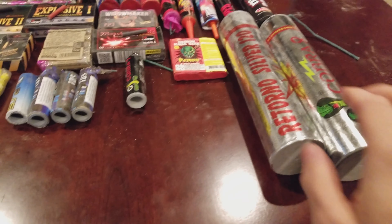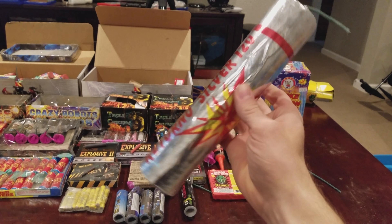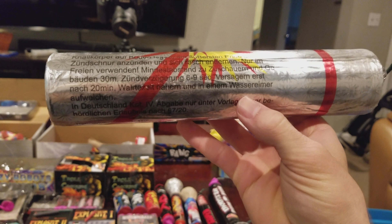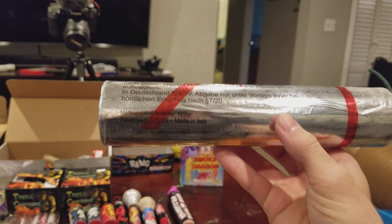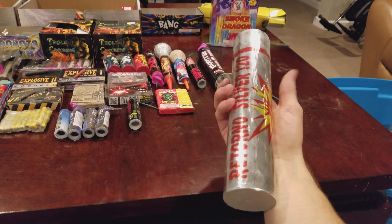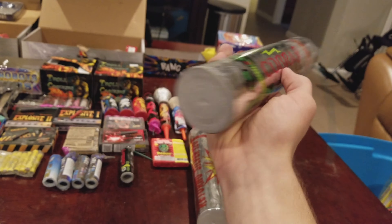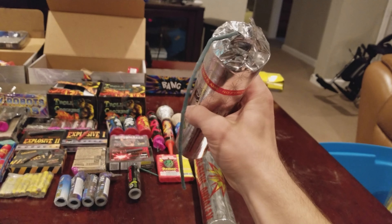To start off over here we got a Return of Silver 120 — very, very big boy there. And then we have a Cobra 8 from De Blas Elio, another very big boy.